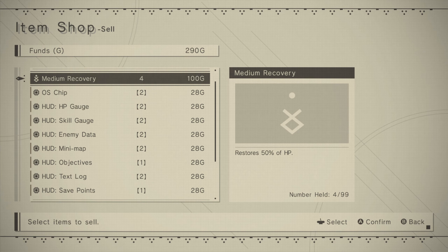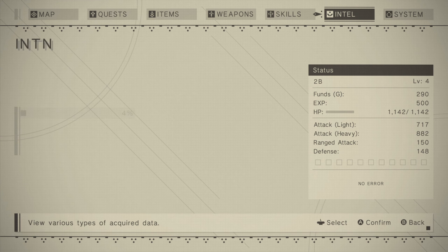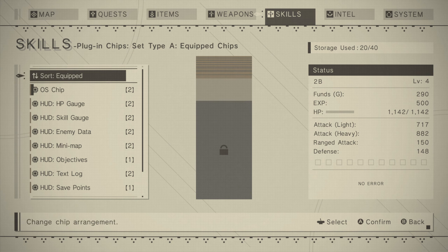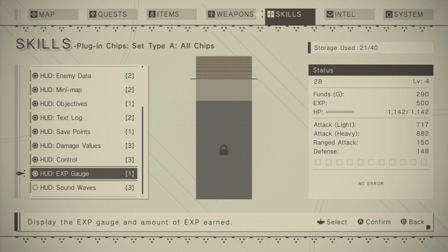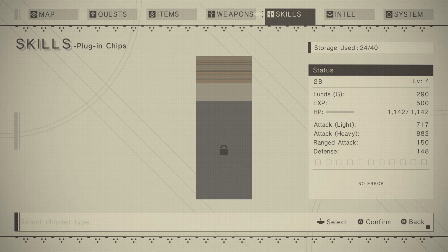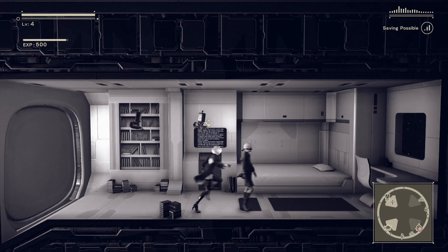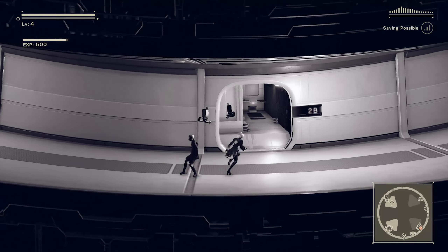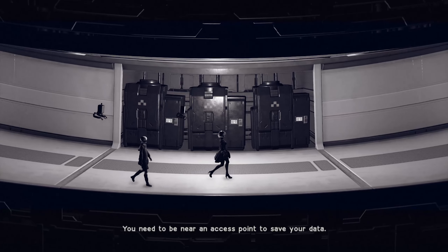Okay, let's go ahead and equip those. Plug-in chips, Set A — how do we equip those? All chips. EXP gauge, let's put that there. That takes like nothing. And sound waves, which takes something, but I have no idea what it does. What did that do? Oh, it puts an audio visualizer in the top left. Actually seems quite nice. You guys get to visualize stuff now.